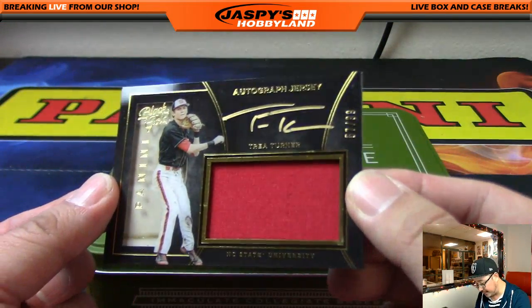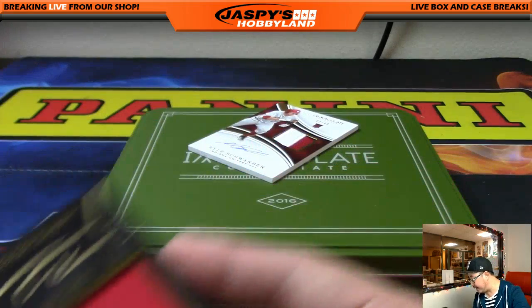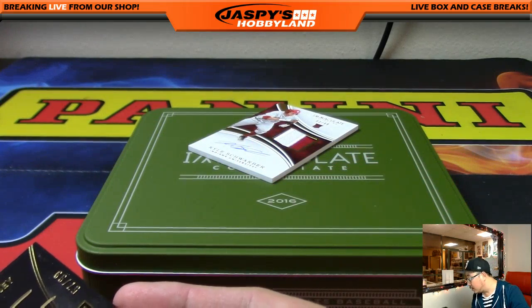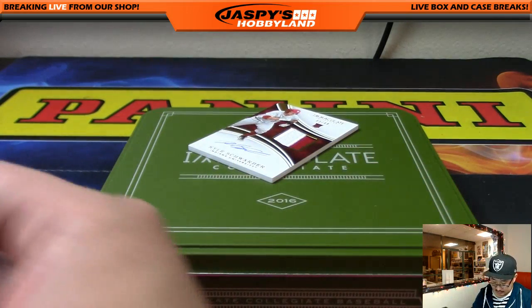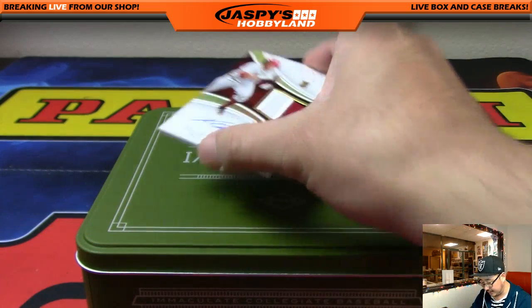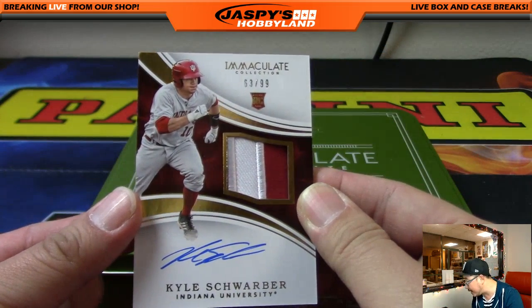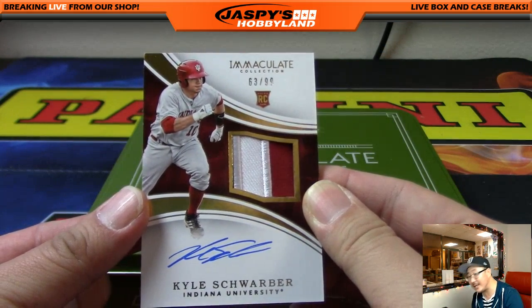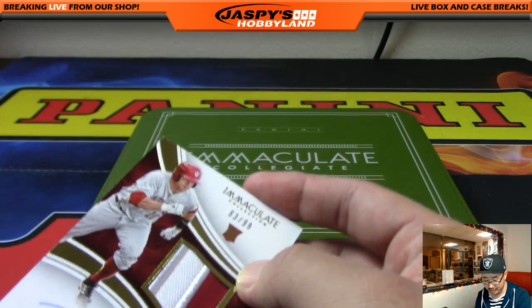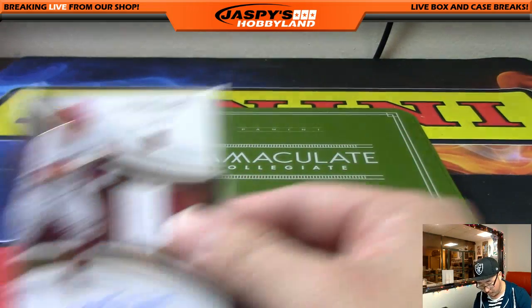There's Trey Turner — 57 out of 99, jersey autograph. Number 57 is for Clyde the Glide. And Kyle Schwarber — 63 out of 99, two color patch and autograph. Number 63 — Max and Brian with number 63. Nice college version of Kyle Schwarber. That's the break, folks.